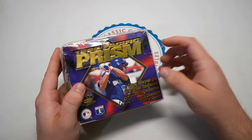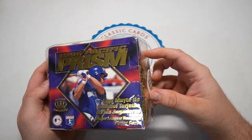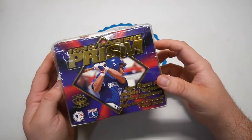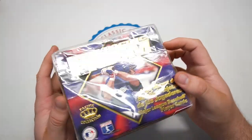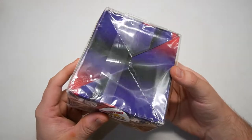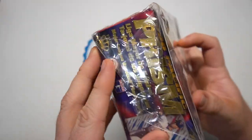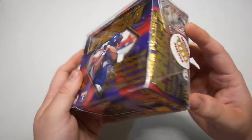If you haven't checked out our videos doing the 2000 Pacific box and also a Pacific Vanguard from the same year, go check those out. Today we've got 96 Pacific Prism, and if you've never seen a box before, you'd wonder if it's been rewrapped because it's not very tight at all.